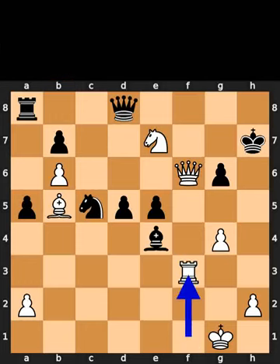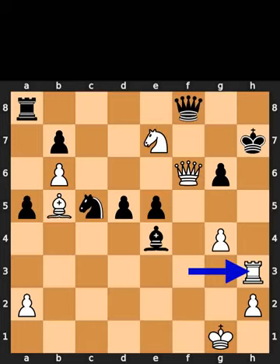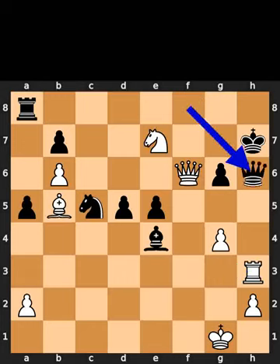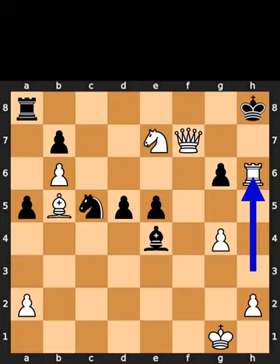White plays rook to f3. Black plays queen to f8. White plays rook to h3. Check. Black plays queen to h6. Check. Black plays king to h8. White takes the queen on h6 using the rook. Checkmate.